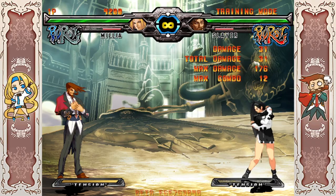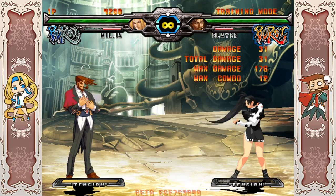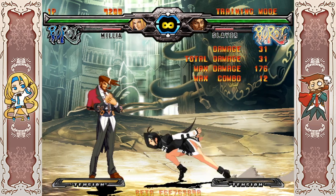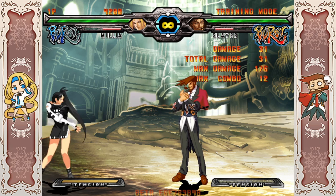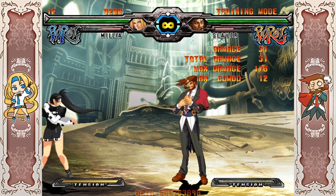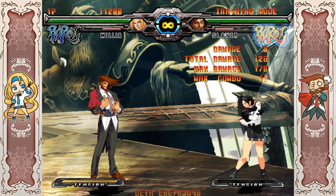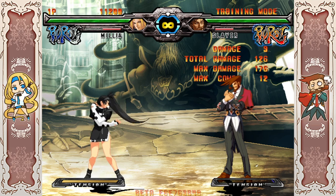J2H is a new move that only exists in Plus R — it's the Helicopter. The Plus R version has very, very little hitstun, almost none at all. It hits three times. Most of Milia's combo theory involves comboing into J2H, aiming to make the third and final hit connect as close to the ground as possible — because if it's too high, it won't knock down. So a lot of her combos involve the air dash cancel mechanic to gently bring down your opponent so that J2H hits three times and the final hit lands when they're really low.